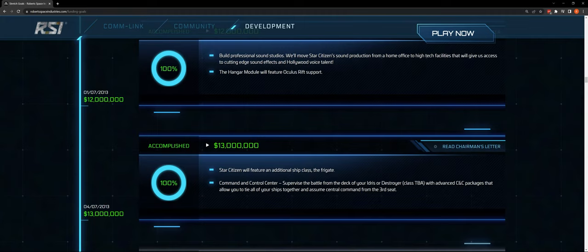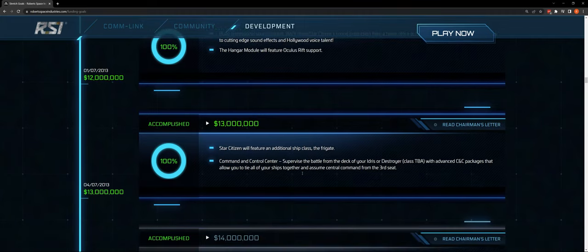I'm an original premium beta lifetime expansion pass backer of Elite Dangerous, and their relative abdication in the newest update Odyssey of VR was disappointing. So I hope CIG continues and brings to fruition their commitment to virtual reality. An additional starship class — the frigate — at $13 million, and a command and control center to supervise battle from the deck of your Idris or destroyer class. I want this.